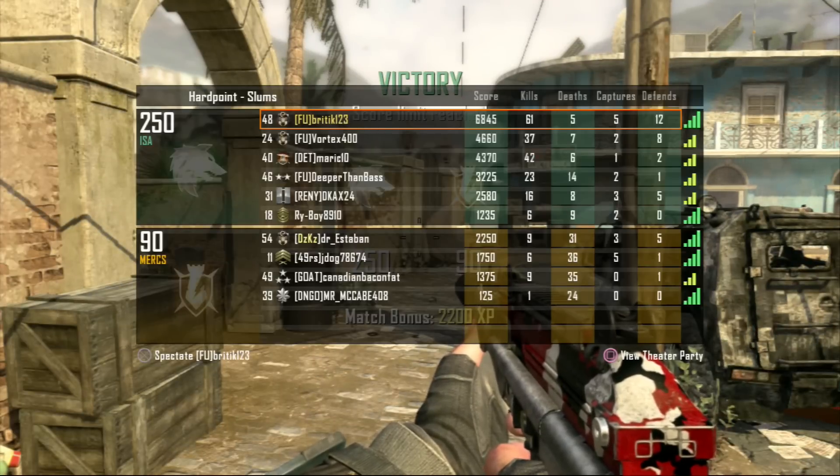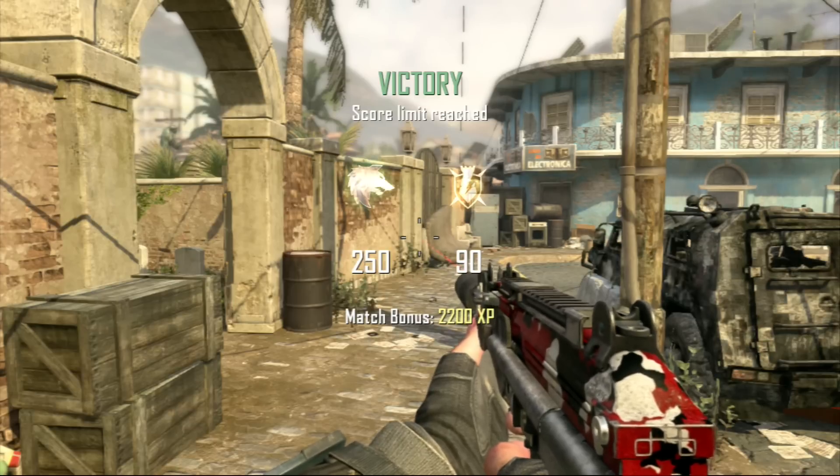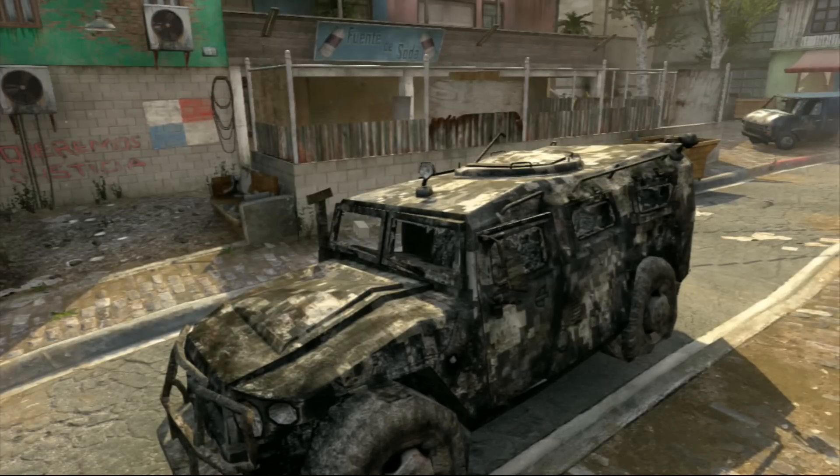What you want to do is let them go in there and stay just on the outskirts of it. So when they go in there — pop, pop — kill them. Extra points for you, then capture the hardpoint, and another 200 free points for you.